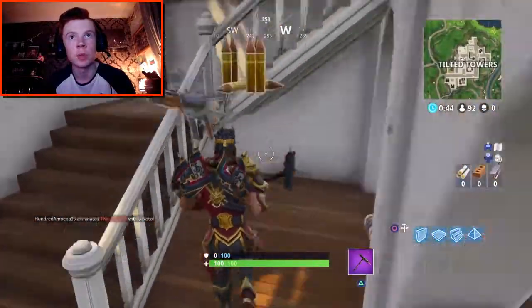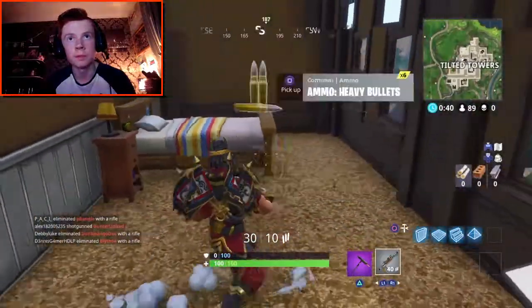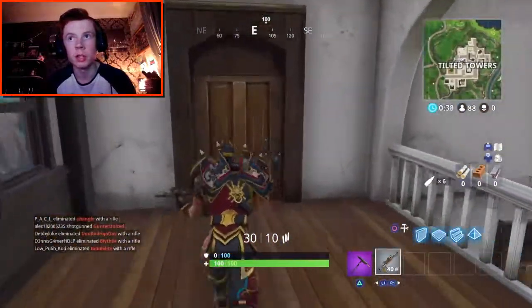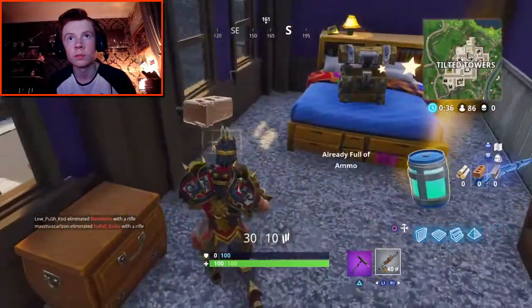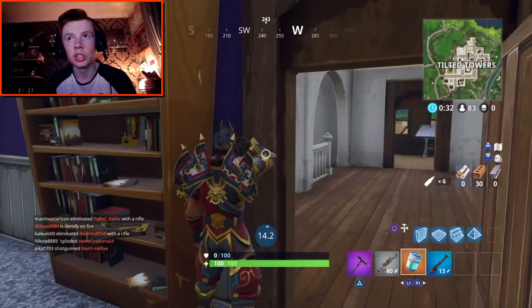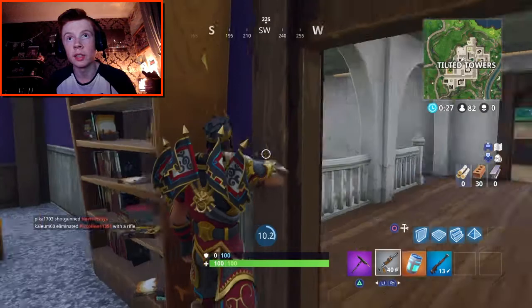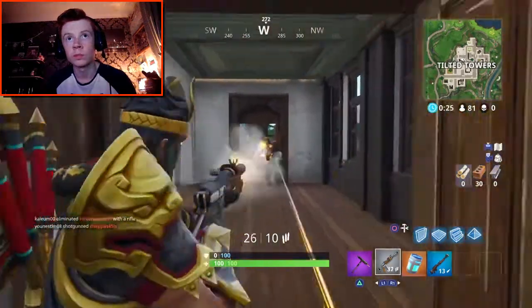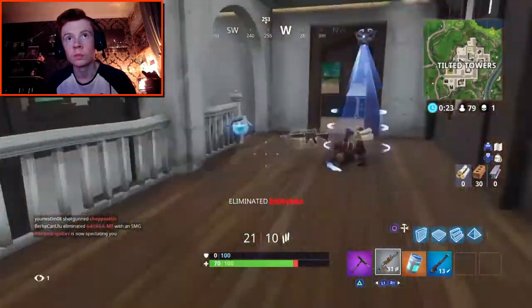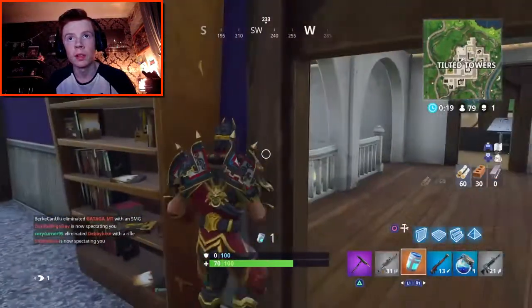A chest can now spawn on that roof. We've got a burst — it's better than nothing. Someone's definitely above me right now. Chug chug. I think I'm going to use it. I'm going to need this shield especially if I get into a gunfight because there's a few people here. We took a bit of damage from that. Okay, we're on 70 health.